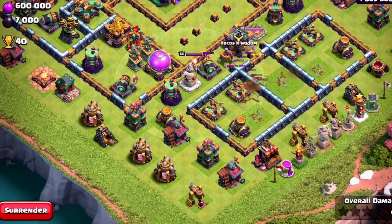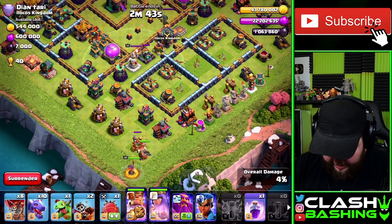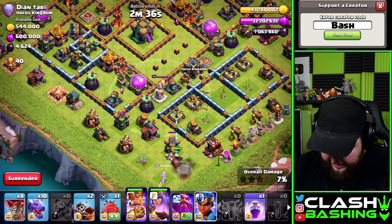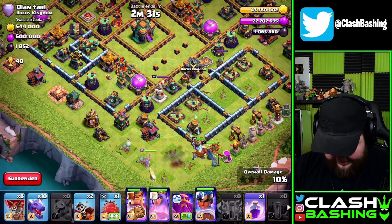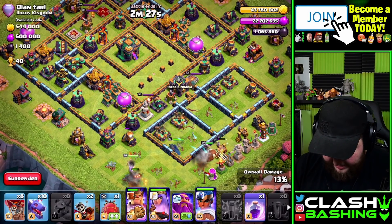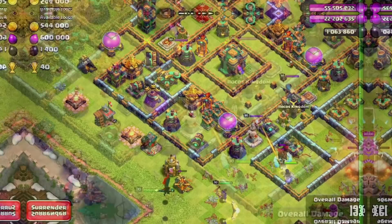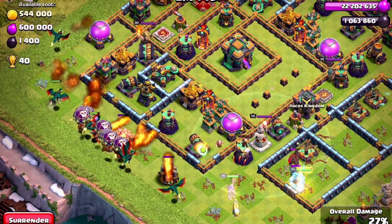We didn't get that bow out, but that's fine. We can run in our heroes. I kind of want to run heroes down the bottom side and then run the baby dragon through here. I almost want to run an early royal champion just to help the heroes out with the bows. That makes sense to me — we'll run the royal champion in for a little extra beef. We do get clan castle troops out, which is a bit annoying. Let's hit the king's ability and run our dragons up through here.